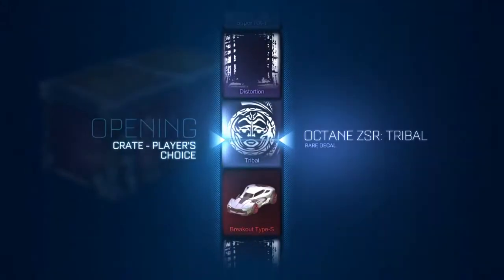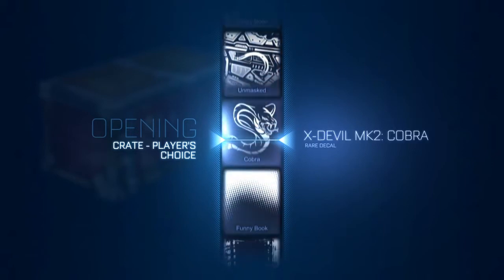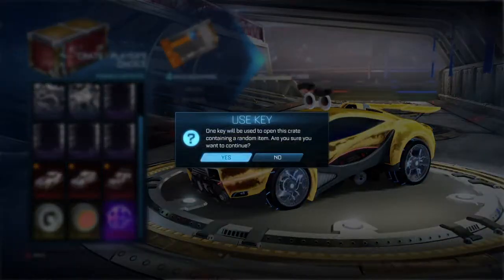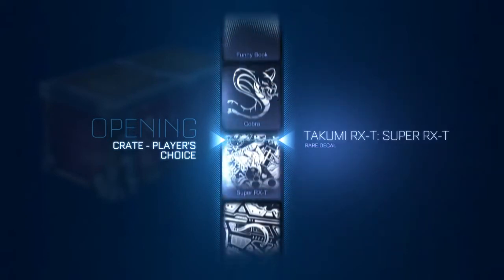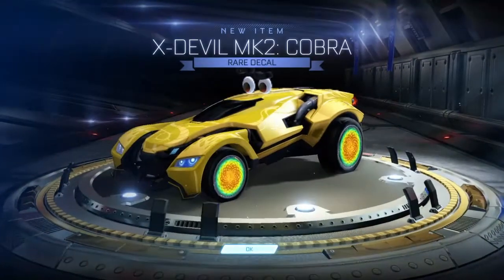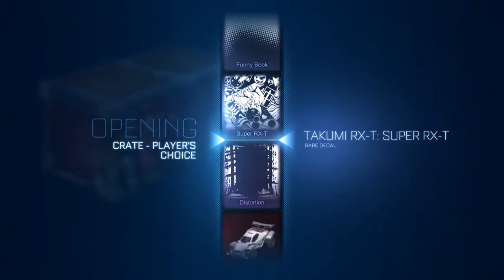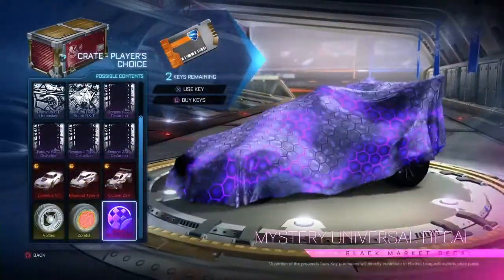What is the Octane ZSR going to give us? This is the community's favorite car. What's it giving us today? I absolutely hate it though - it's probably going to be a horrible item. Give us a distortion - I'll let it slide. I won't slander that Octane ZSR anymore. We're up to Voltaic! What is Voltaic going to give us? Come on, give us a Painted Voltaic on the Voltaic. That would be so good. Cobra! Come on! Zombas gotta be good. It's gotta give us something good on the Zomba wheel. And we got... a distortion! A little disheartening just getting so many of the same named items, so many distortions.